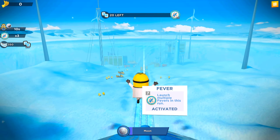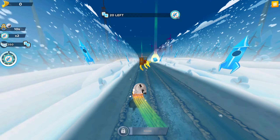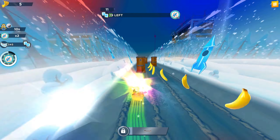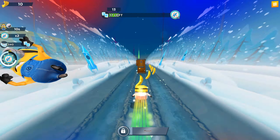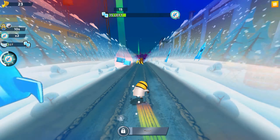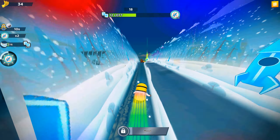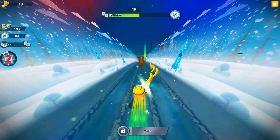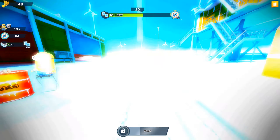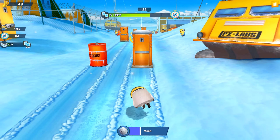We just collected the first daily login. At 4, 8, 12, and 16 days we will get a minion card for free — that's how we unlock the new characters. Unfortunately, the Stuart minion can only be purchased with real money, so we need to activate a new membership and collect those minion cards.